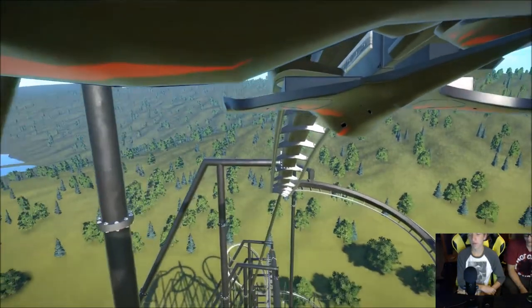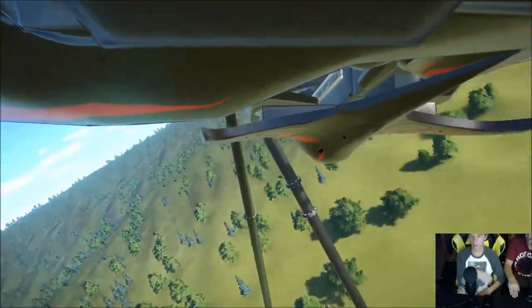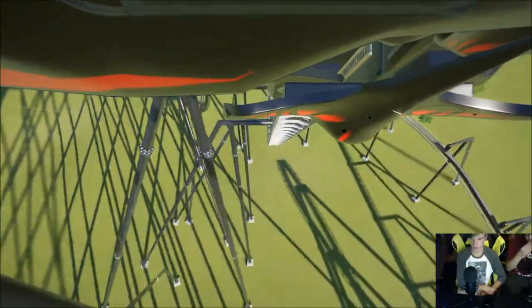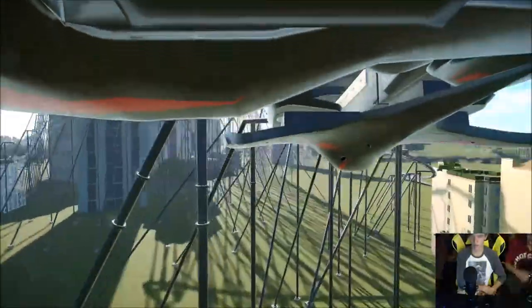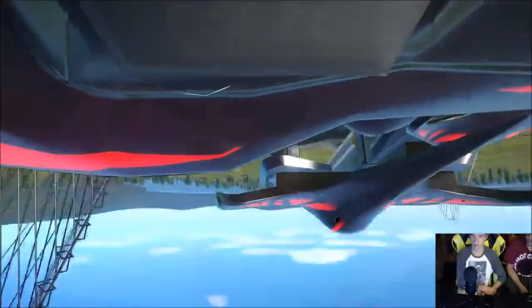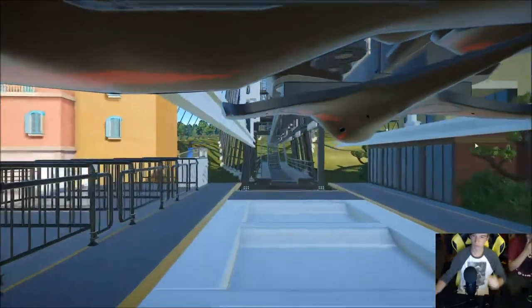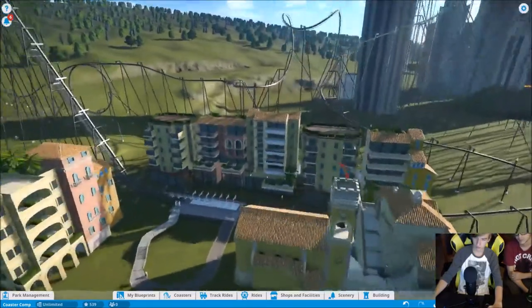The coaster doesn't go straight into a vertical drop — there's some suspense going around first, which is nice. Then a good big drop. Everything is really good up to that point, but then the circles start coming too close together and it gets a bit nauseating. After a disorienting element near a building, it's over — it's very short-lived after the big drop.